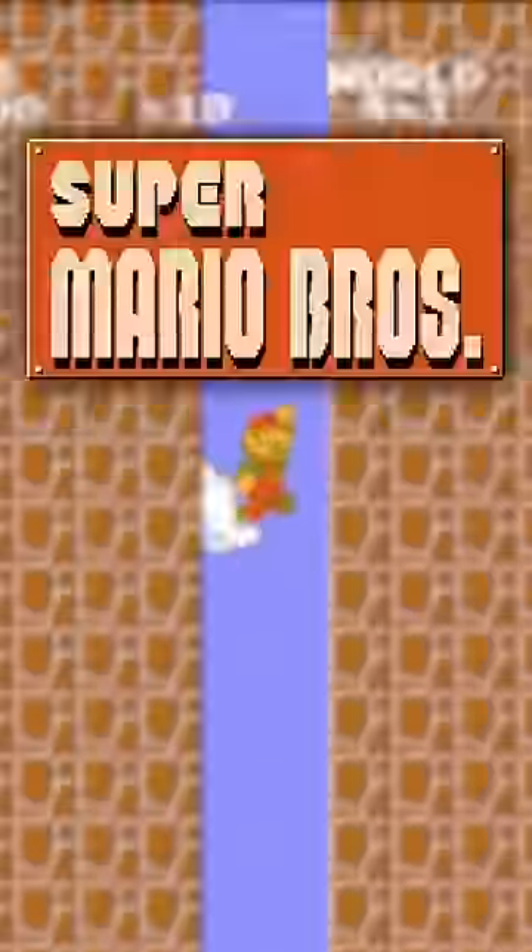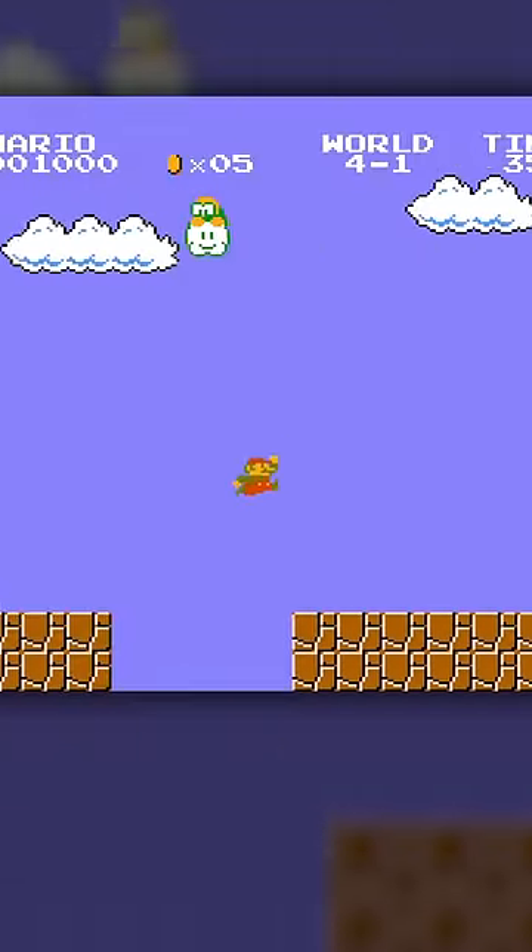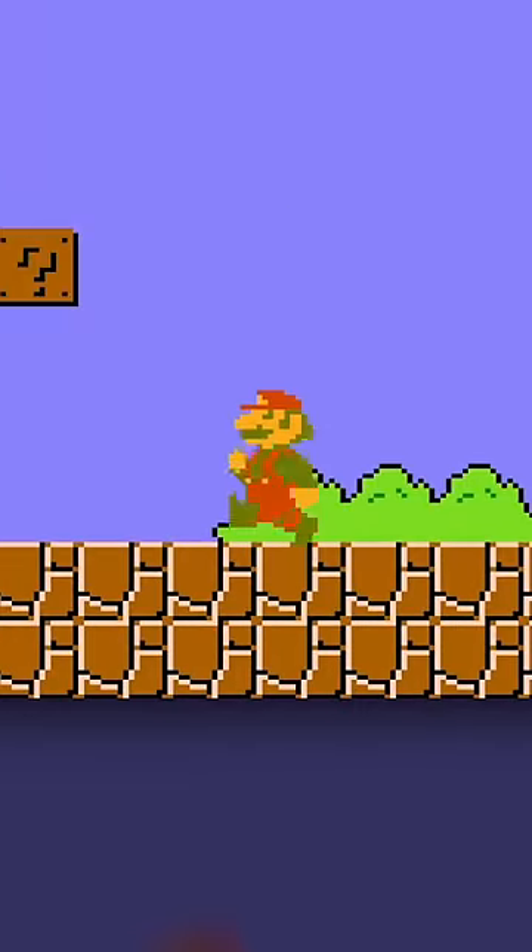Did you know about the endless pit in Super Mario Bros. 1? To find it, warp to World 4-1 and play through the level, grabbing a super mushroom along the way.